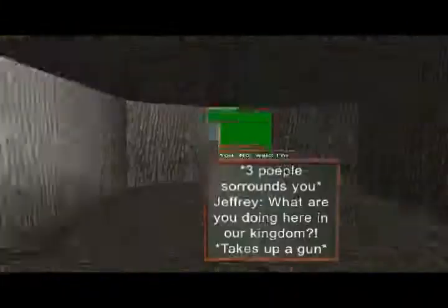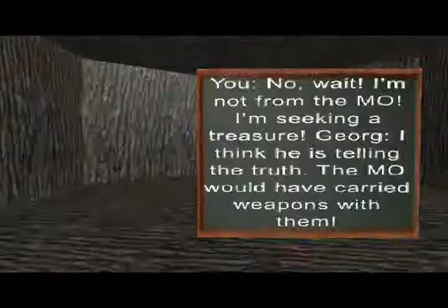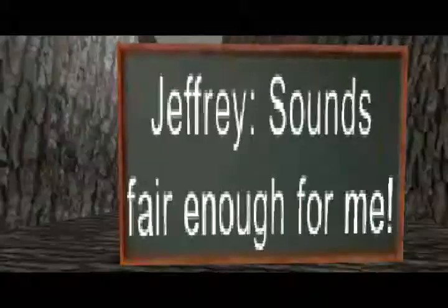Get out and turn right to find a house. You will scare a man and must go to the fourth floor in the house. He will reveal a hidden organization called the M.O. and give you his second key. Go outside and turn the corner to the left to see a hidden door that is unlocked by H2, which you must walk into. You will then be surrounded and informed that you must pass a jumping test.